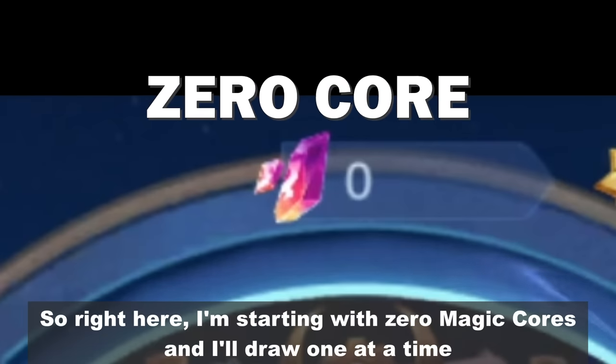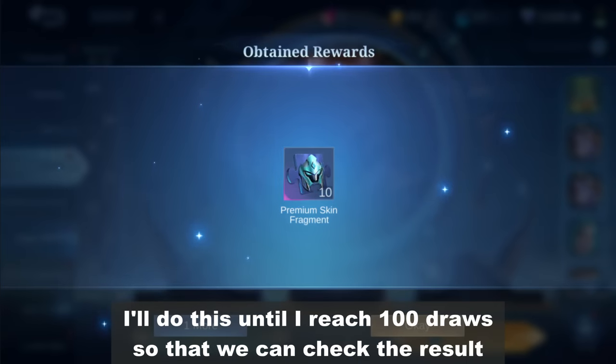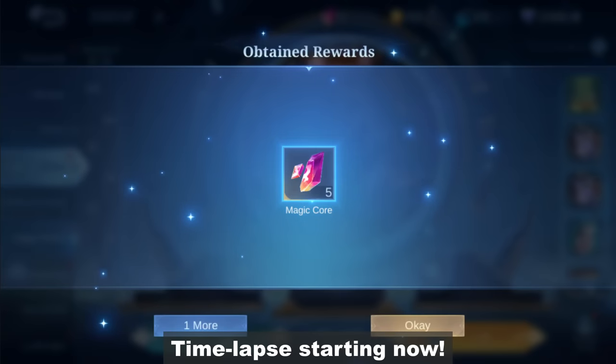I'm starting with 0 magic cores and I'll draw 1 at a time. I'll do this until I reach 100 draws so that we can check the result. Time lapse starting now.